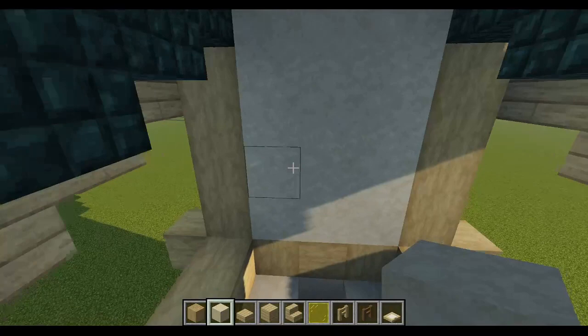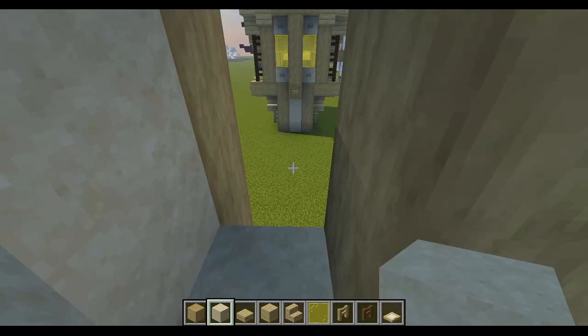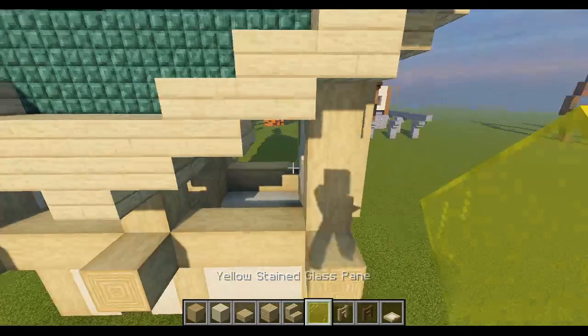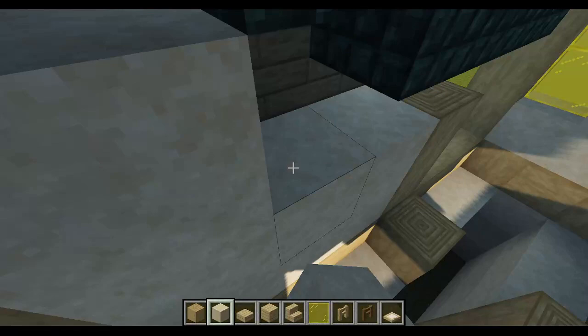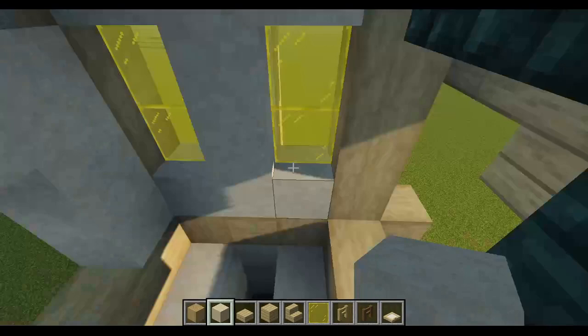Now let's do the windows. We fill in this entire three-by-four section with smooth sandstone, then take out these two blocks to make a little eye shape. Do that again on the next section. Now we're going to put our windows right through here. Do the same thing on the other side as well.